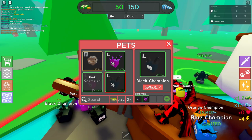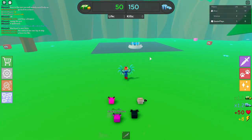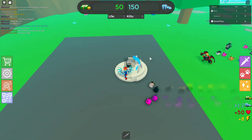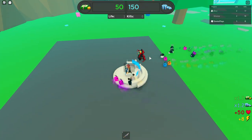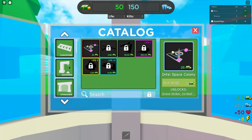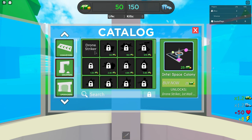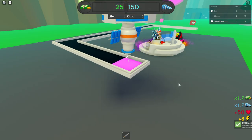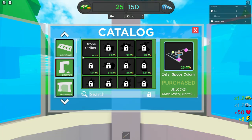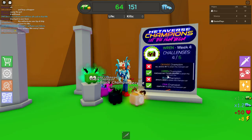Next thing we're going to do is our tycoon area — we need a dropper. This is like part simulator, part pet tycoon. Over here with the droppers, you can see in the middle is where you've got the droppers, and the drone striker is right there. We're going to click on that one and unlock it. I've never played the game and I already have enough money to do that, so we're going to click on the drone striker and that's the one we're going to get.